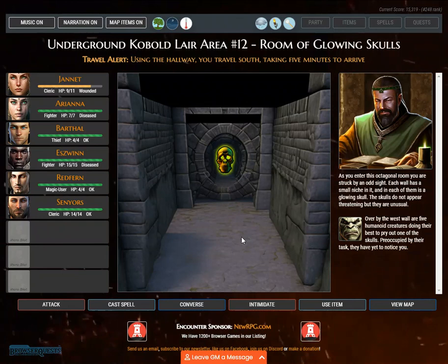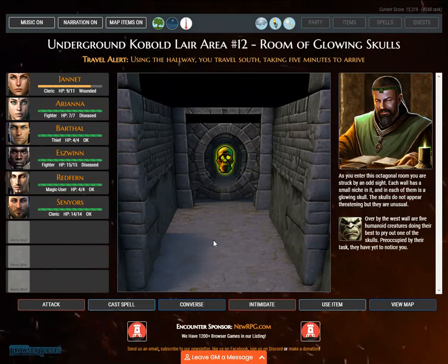Travel alert. Using the hallway, you travel south, taking 5 minutes to arrive. As you enter this octagonal room you are struck by an odd sight. Each wall has a small niche in it, and in each of them is a glowing skull. The skulls do not appear threatening but they are unusual. Over by the west wall are 5 humanoid creatures doing their best to pry out one of the skulls. Preoccupied by their task, they have yet to notice you.